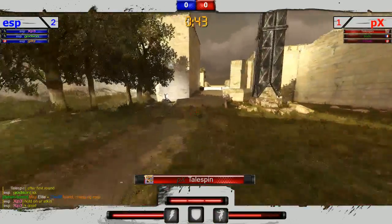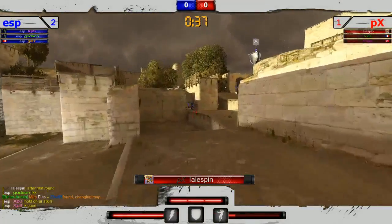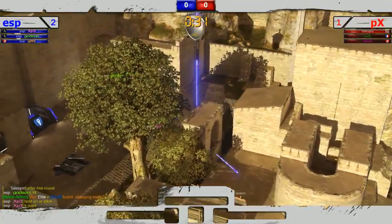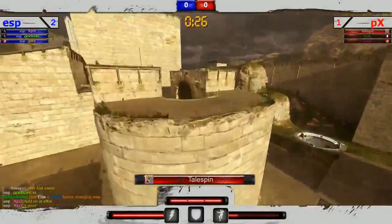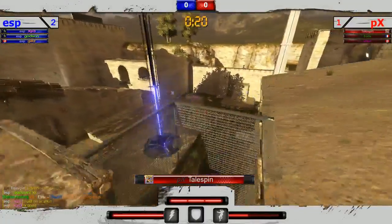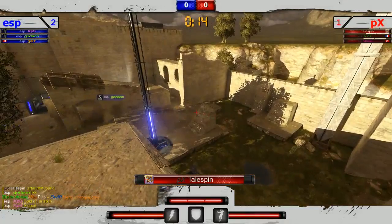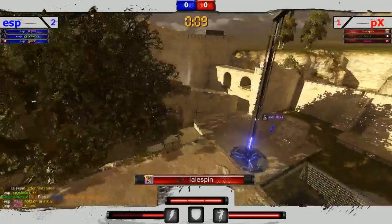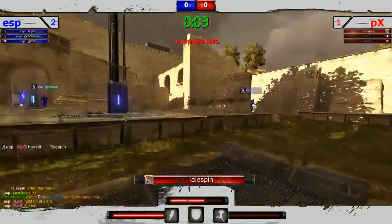Tailspin gonna be on offense here for his team first. Is he gonna be able to get an early point? ESP did take that map on offense first, which is scary. Tailspin getting to the high ground, rotating up to that half donut. Almost gets that pick there onto Godson. Godson's kind of sticking out, XP3 sticking out a little bit now. Is he gonna be able to get this early pick? Waiting for someone — not able to get a hit.